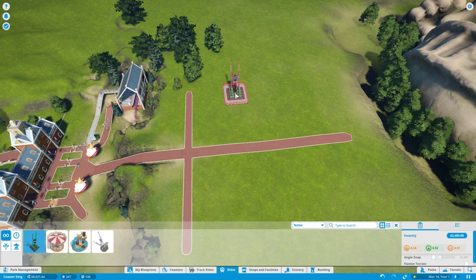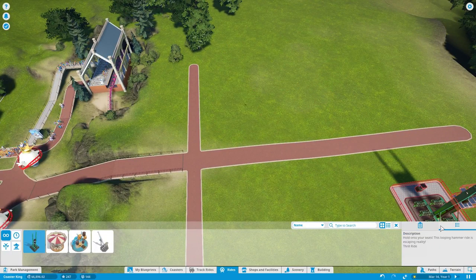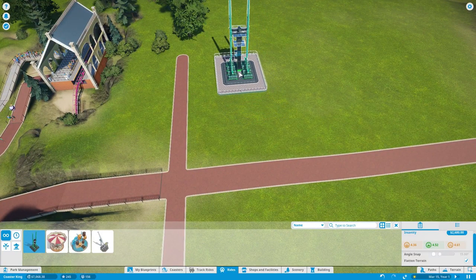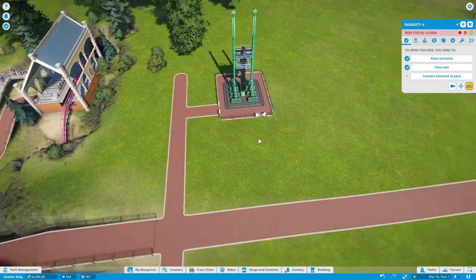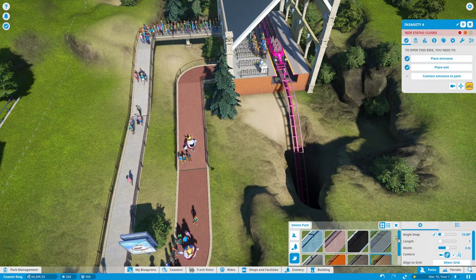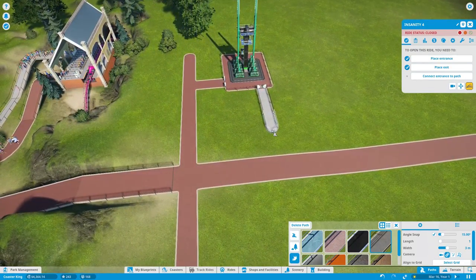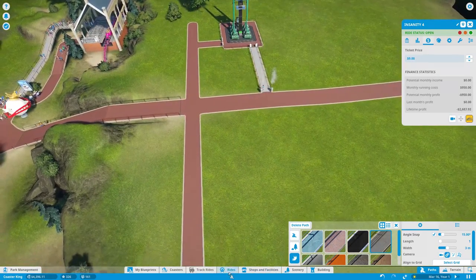Let's build our rides then. We'll build this one because it's got decent stats — it's probably going to make people vomit everywhere. Need to flatten terrain first. We want the entrance from the main path here and the exit from the secondary path. We'll leave some room for scenery. The paths are just normal gray ones; simple and gray. I'd like the station to match that color too but it's not cooperating. Let's go straight out, make it about nine bucks, and then build the other one on the other side.